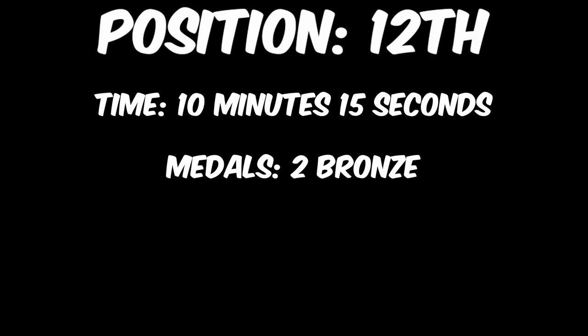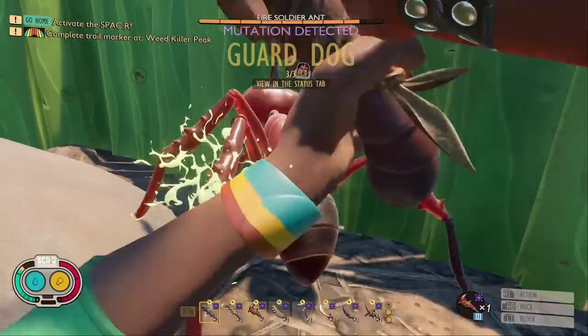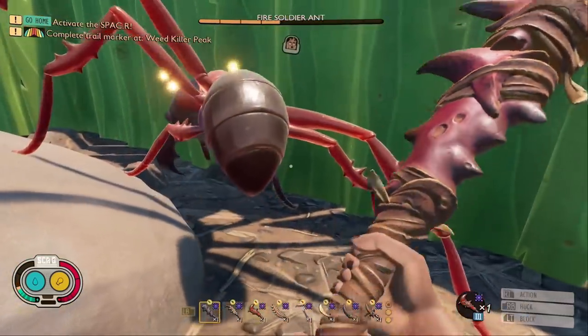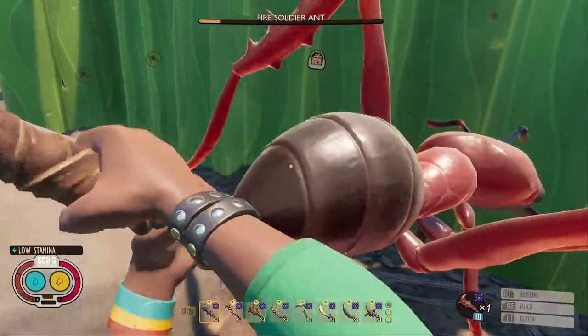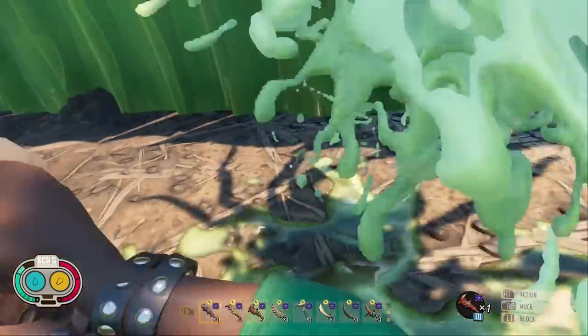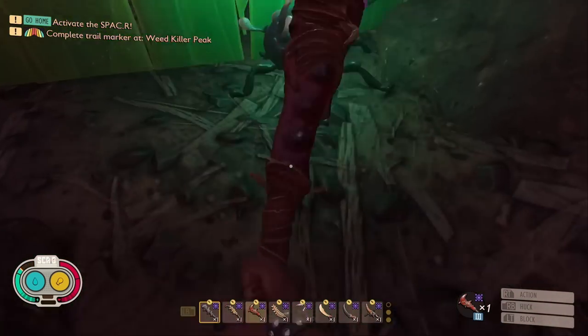In 12th place, with a time of 10 minutes and 15 seconds, we have the Fire Ant Club. This weapon was able to achieve two bronze medals, but ultimately was poor. The reason this weapon did so poorly is because there are a few enemies resistant to generic damage on the list that don't show on the creature cards and are hidden in the game files. I never recommend this weapon, as it is the worst club on the list.